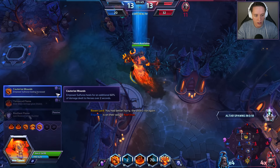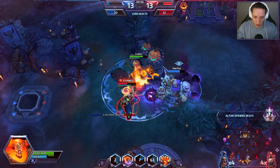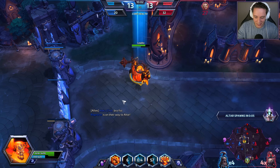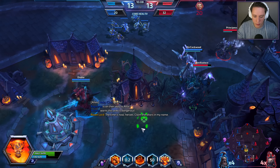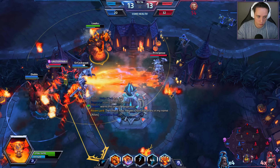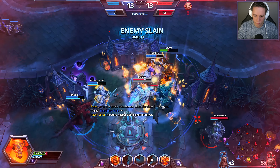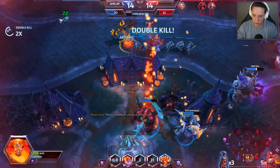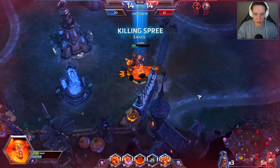I'll go ahead and pick up Cauterized Wounds. Should be able to take out their... now I most definitely can. We got the bro fist! They did manage to grab the top one, which is a little bit disappointing. The range on my Molten Core is quite significant — I can use it a lot.